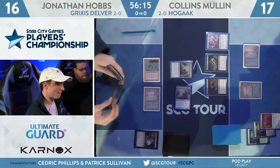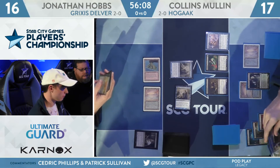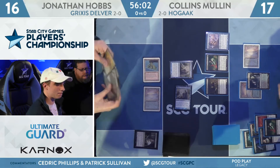There's a Hedron Crab, and now there's a Verdant Catacombs. You need to fade here a little bit. Hogak is not a fade — Hogak has been placed into the graveyard along with a copy of Bloodghast. So it's getting bad here for Hobbs.